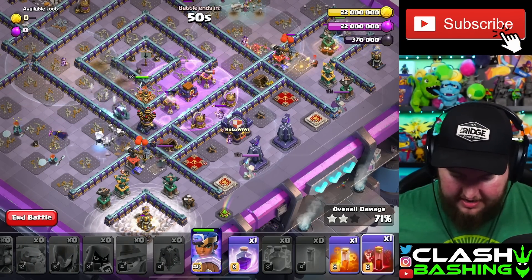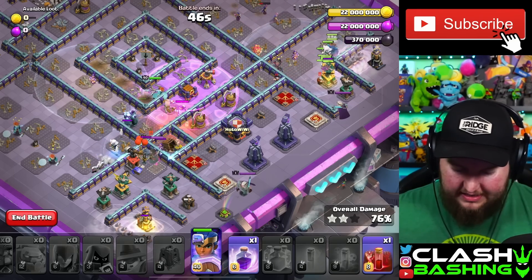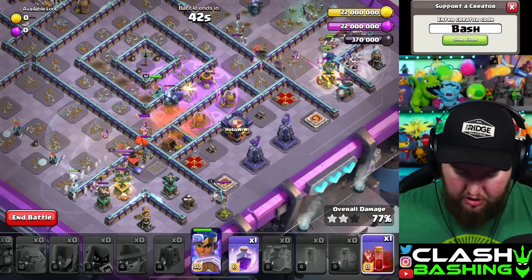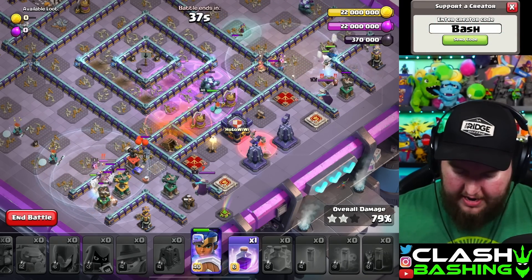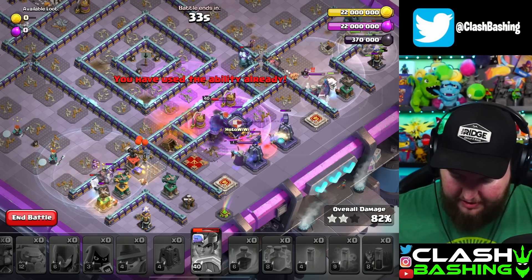We've got a few spells left down here for the bottom. We can poison these apprentice wardens as they come out because they are a little bit annoying — go ahead and poison those guys so they're not going to mess with your royal champion. And then as she's stepping up here, go ahead and throw in skeleton spells. I was a little bit late on that — you see that, guys? I was a little bit late there.